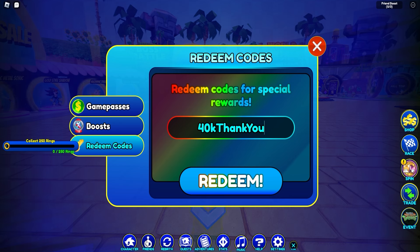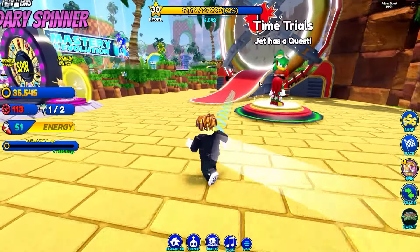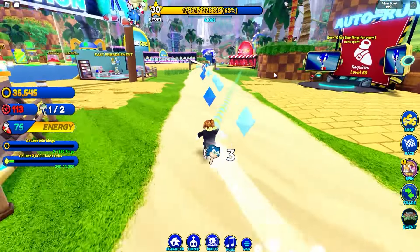The next code is '40k thank you' for free rewards. Next up we got 'thumbs up for bluxing Chao'. Then we got 'amazing 35' for free rewards, so make sure to redeem this code if you haven't. And next up we got '25k' for some epic rewards.